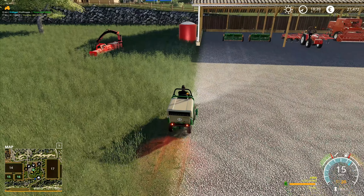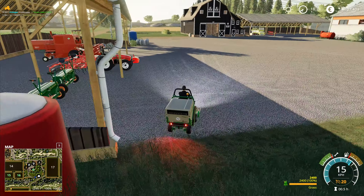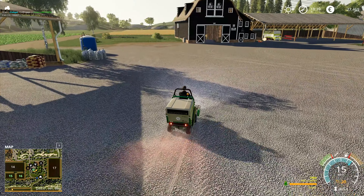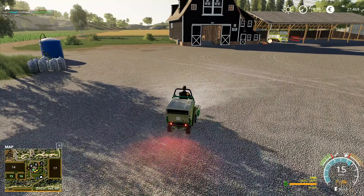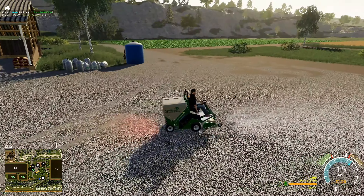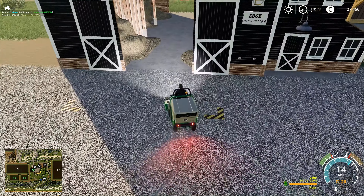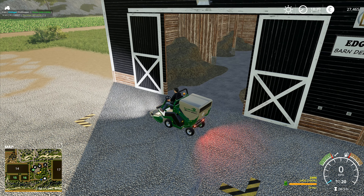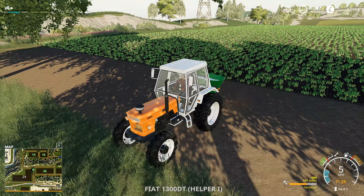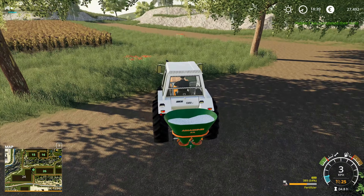I'm going to do a little bit along there just to fill up the hopper to 100 — it only needs to be one length along here. Right, that's all full now. I'll unfold it and just do the one with fertilizer up there; that should be just about done, so we can bring that tractor down and set it going in the other field. Start unloading — there's another 300 all finished.